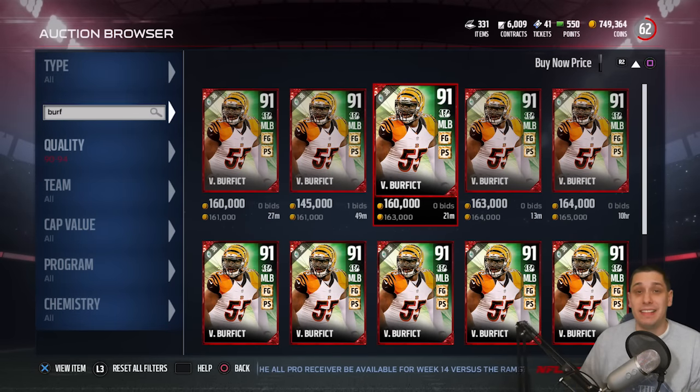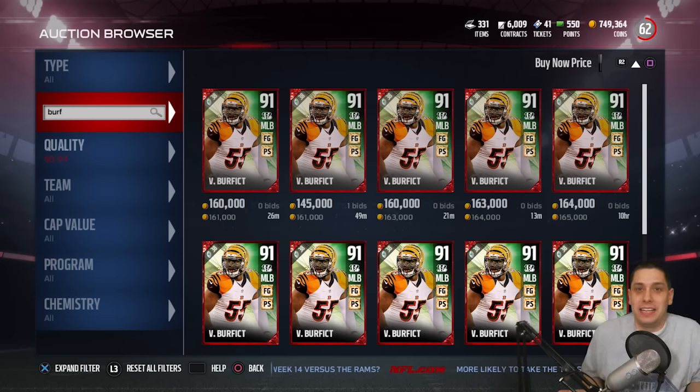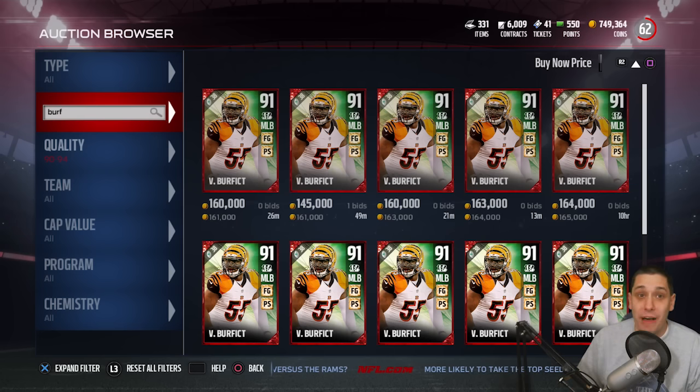It's going for about 160,000 coins right now to purchase. It's a little bit more expensive than that to do the set, as usual — that's always the case, because no set in this game actually makes you profit. But yeah, that's the defensive hero.